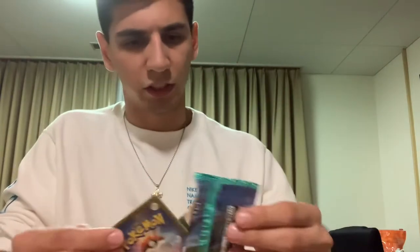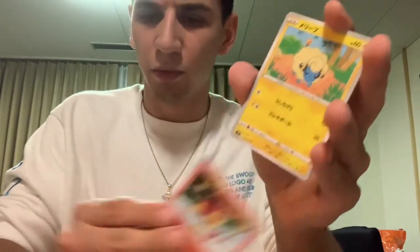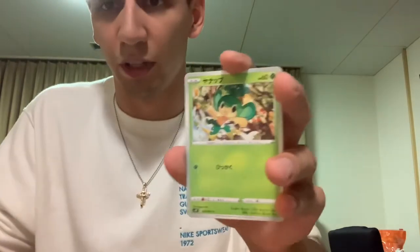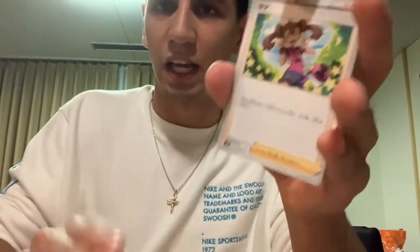One thing I do miss about the English sets is the pack art. The Japanese pack art is always the same. I remember the English ones had a couple different alternate pack arts — some of them were really nice. I do like the fact that there's only five cards in here, because in the booster boxes with 36 packs in the States you ended up with a lot of commons — 360 cards. I think it was the Sun and Moon era that they included one random energy to the back of your pack, but then you just ended up with a lot of unnecessary energy.